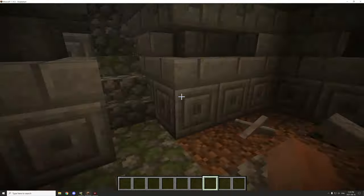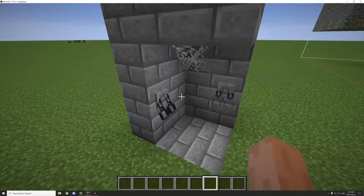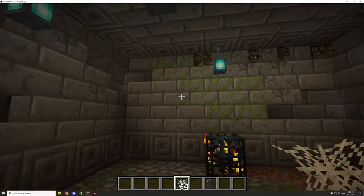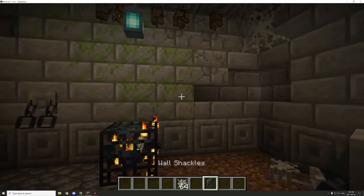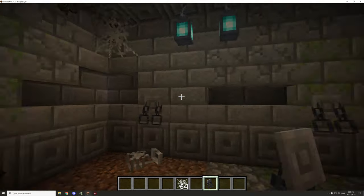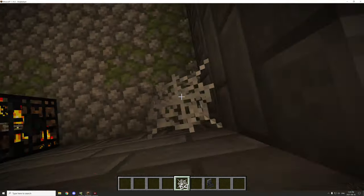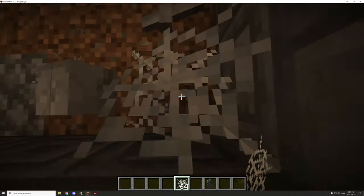The spawner isn't going to start generating at the moment because I have the difficulty on peaceful, so hostile mobs won't spawn. I want to put some cobwebs in here — we don't have any yet, so I'll place a cobweb there. I'll remove these bats, put one there, and then place some shackles. Let's put one here, one there, and kind of decorate it a little bit.